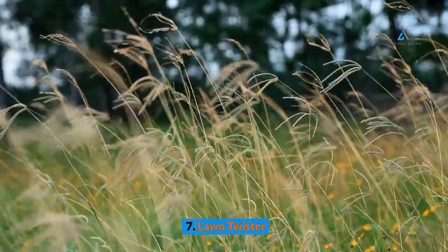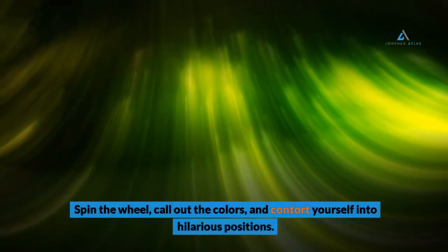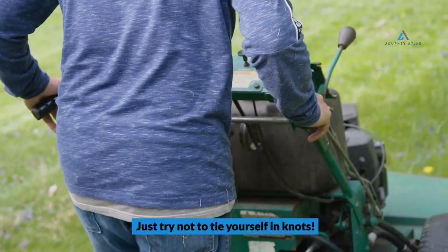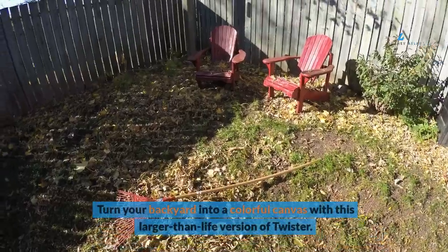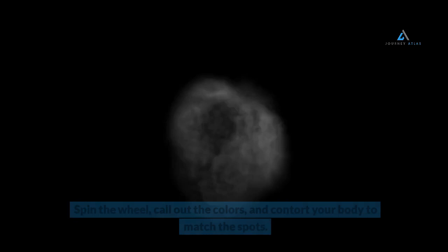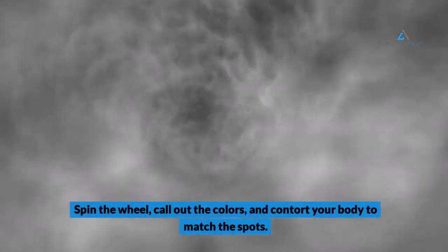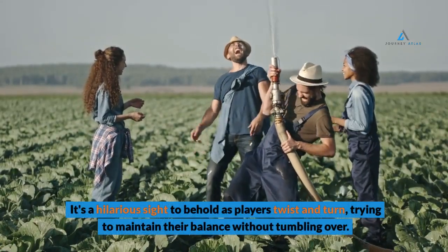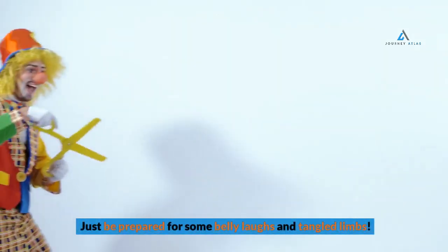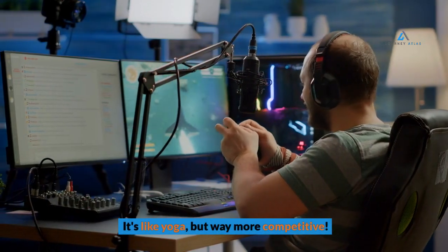Number 7: Lawn Twister. Take your favorite party game outdoors with Lawn Twister. Spin the wheel, call out the colors, and contort yourself into hilarious positions — just try not to tie yourself in knots. Turn your backyard into a colorful canvas with this larger-than-life version of Twister. It's a hilarious sight as players twist and turn, trying to maintain their balance without tumbling over. Just be prepared for some belly laughs and tangled limbs. It's like yoga, but way more competitive.